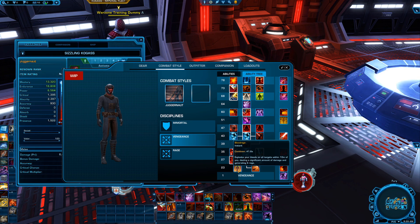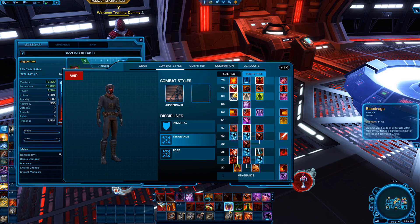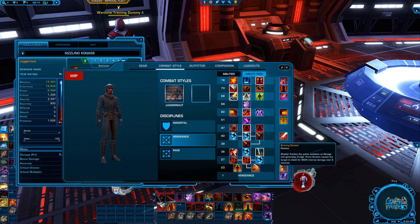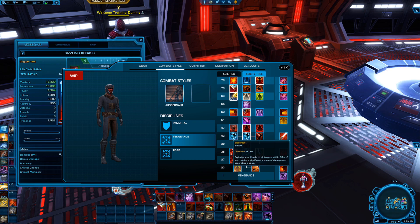Blood Rage explodes bleeds on all targets within 10 meters of you, dealing a significant amount of damage and generates six rage. I'm a little confused — this is the only one that has two on it and it's got a little white arrow. When I come down here I read Blood Rage and it says the exact same thing. I'm very confused by this Blood Rage.